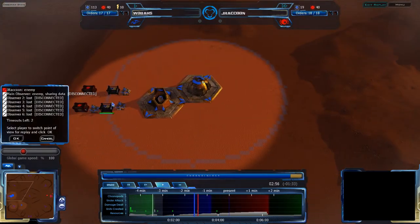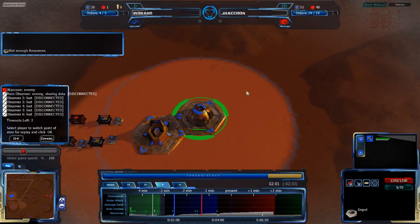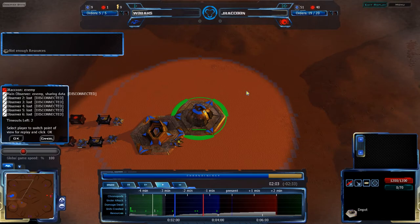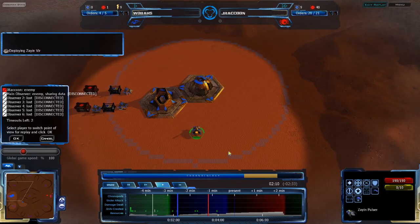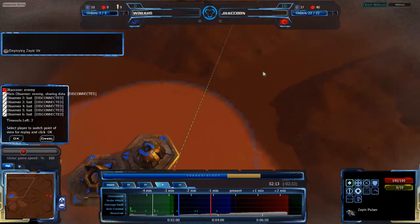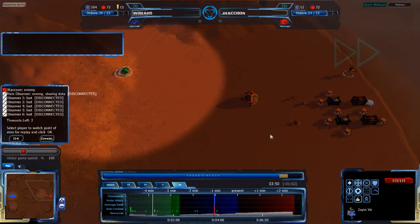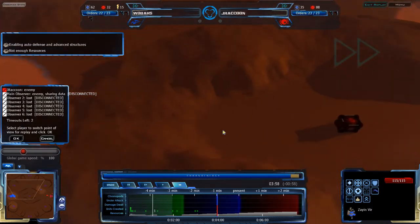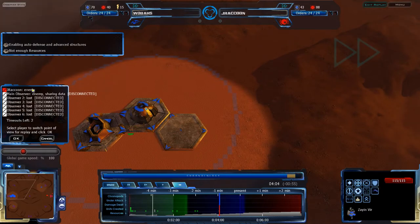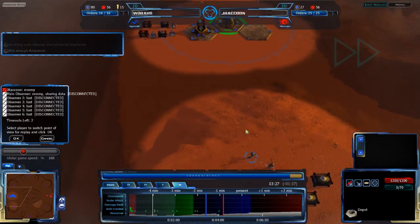Right now, Wobas is very behind in economy. He went for an early depot, and we're at the two-minute mark. When you go for a very early depot, the point is to just go for a very early harassment or attack - you want to basically try to win within the first five minutes, or at least get yourself in a position where you can't lose. That's how the game is played when you do this strategy, and I'm not sure if he realizes that, because early depots are a risky strategy.